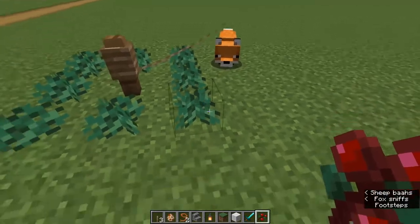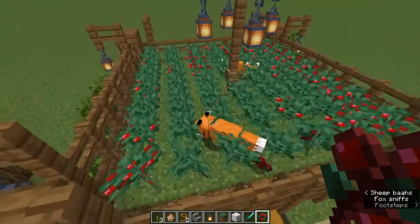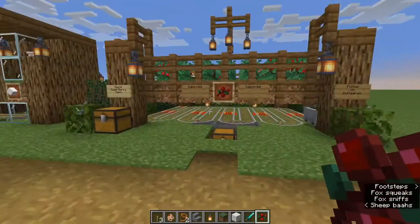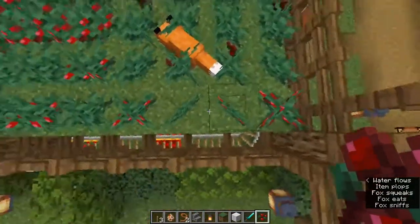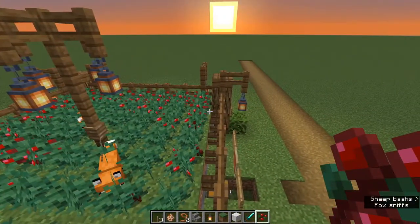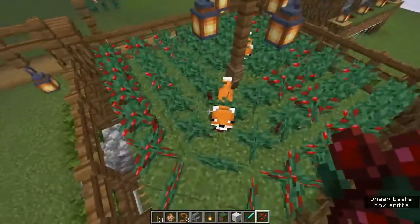What's going to happen is as they grow, the fox is actually going to try to go eat the berries. After he eats so many berries, his mouth gets full and they'll just pop off — kind of like this right here — and float, waiting for someone to come pick them up. I've built a seven by seven square here and you could probably go eight by eight or nine by nine. The foxes are able to corral through and knock a lot of the berries off.